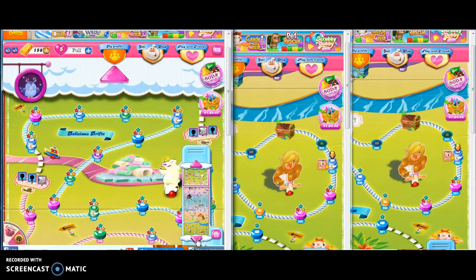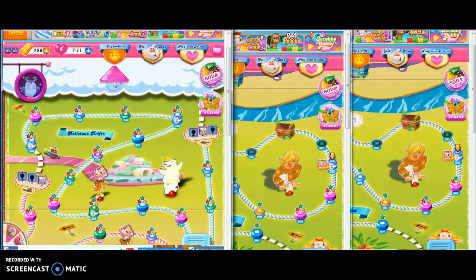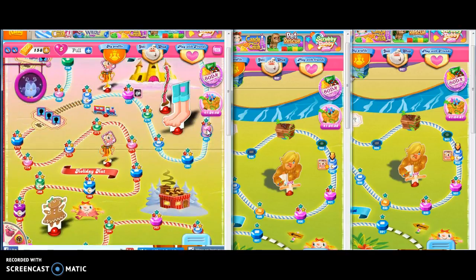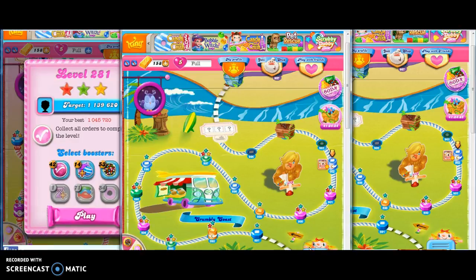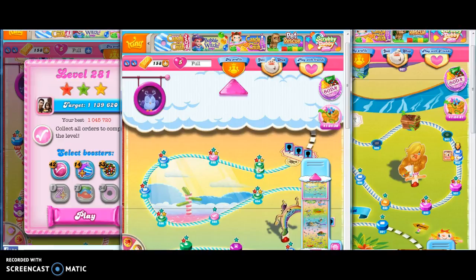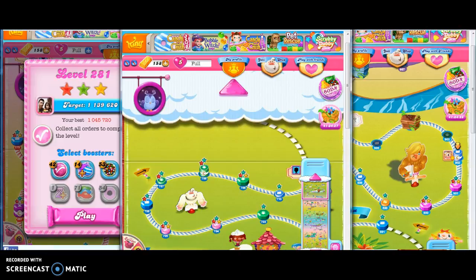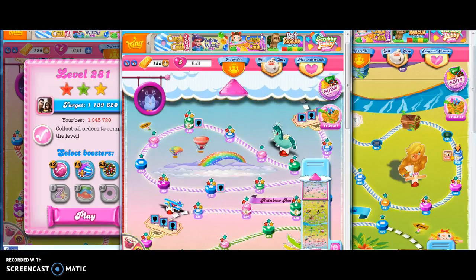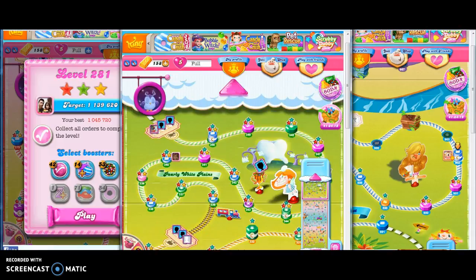So what I do is I take every one of these down to level 281. I'm using the map screen to do this. It takes a lot less time to do this, and it's kind of thoughtless — I can be thinking about other things — than it does to go to each individual level that I can collect sugar drops from and play it through.